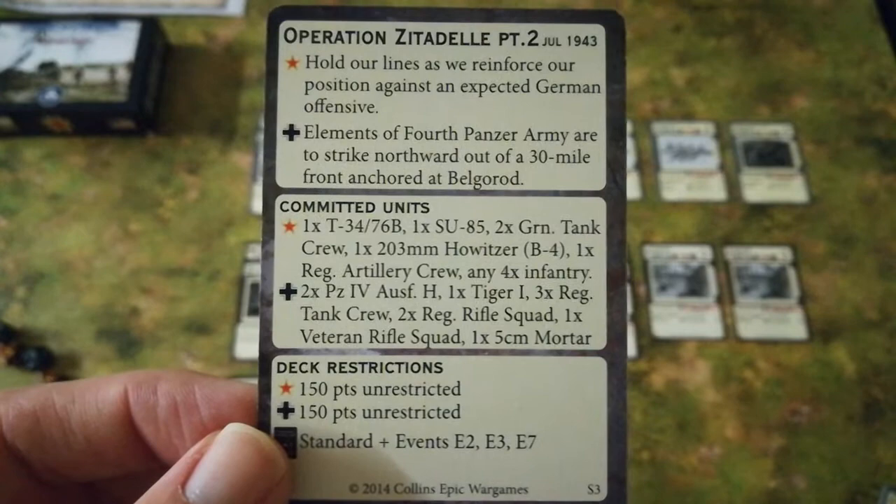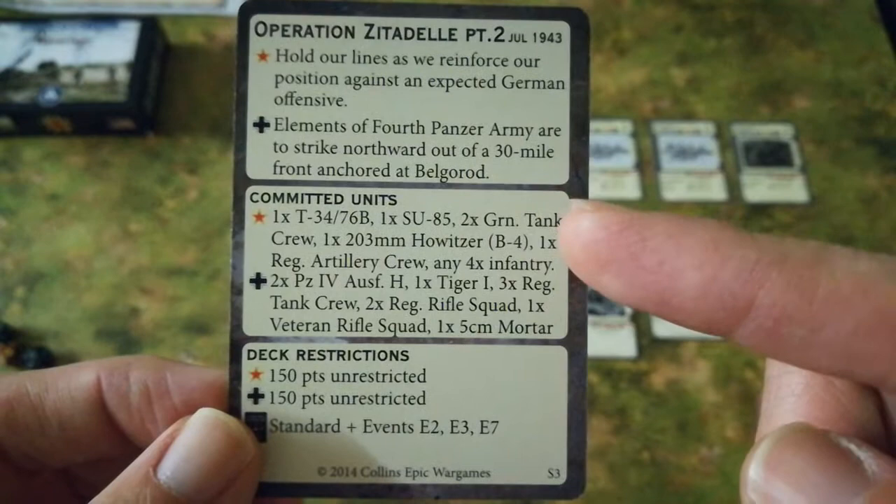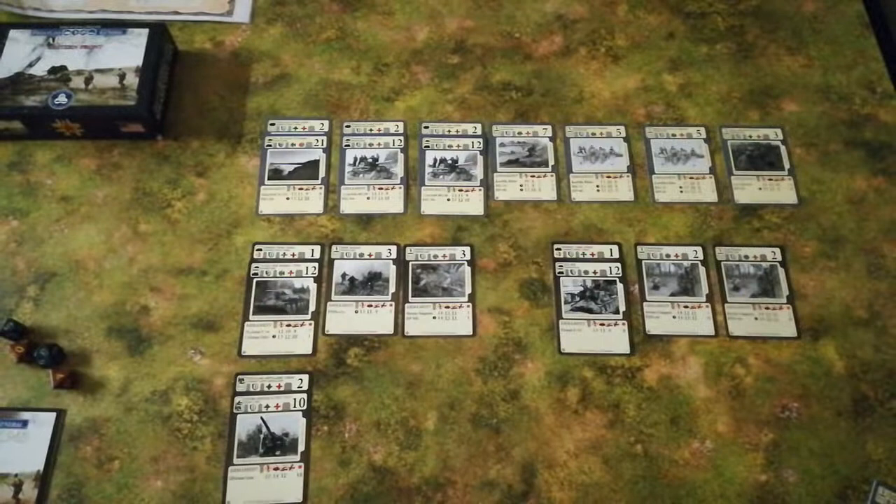Here is the reference card for it: July 1943, the early stages of Operation Citadel. The Soviets are having to hold their position against a German attack. Both the Soviets and the Germans have their pre-assigned starting forces with reinforcement decks that can be built up themselves. I've already created those and they're already in their draw piles.